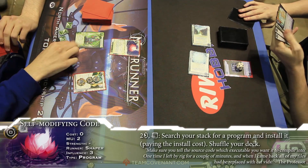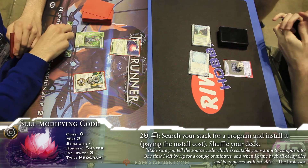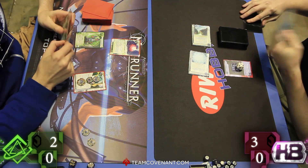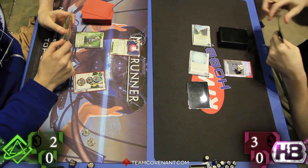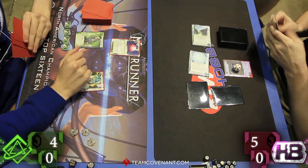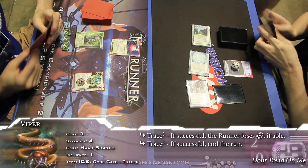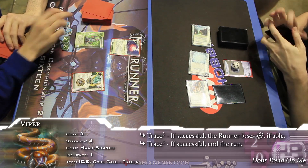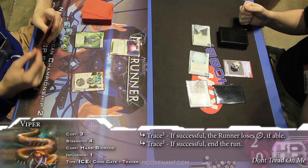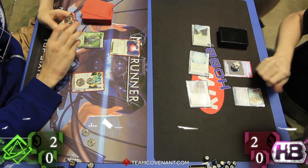And then Self-Modifying Code going out there. That is a beautiful card, because it now means that Justin can get a barrier breaker any time he wants. Or he'll get an Atman and put it at whatever strength he wants. But you're going to have to make a choice if he uses that, since we've got a one-strength and a three-strength ice — Wall of Static and Ice Wall. Jimmy installs on the remote there and ices it up. Here's the Viper. We're going to see some traces go off here. And with no credits, Justin's just going to lose the click and end the run.